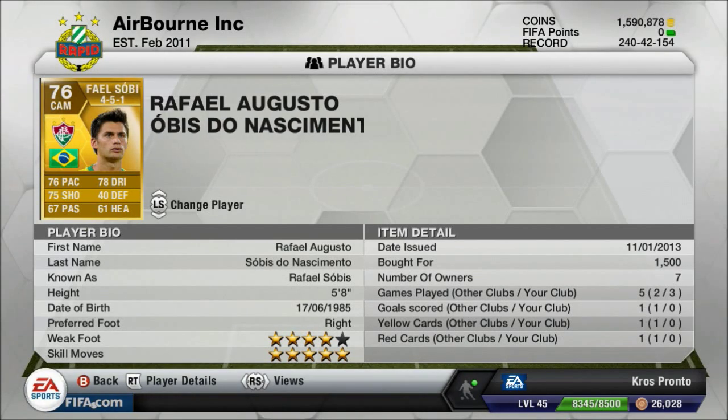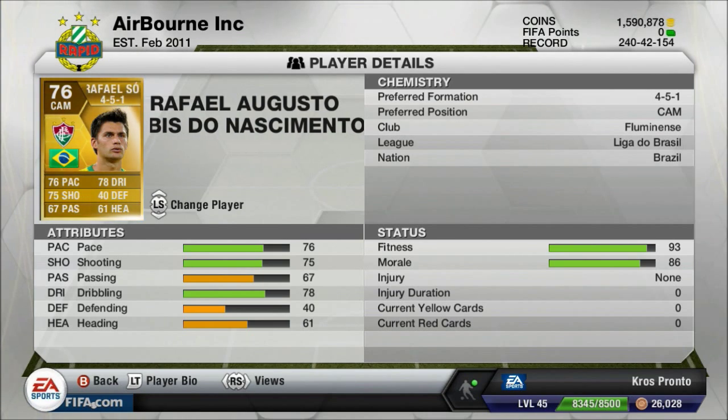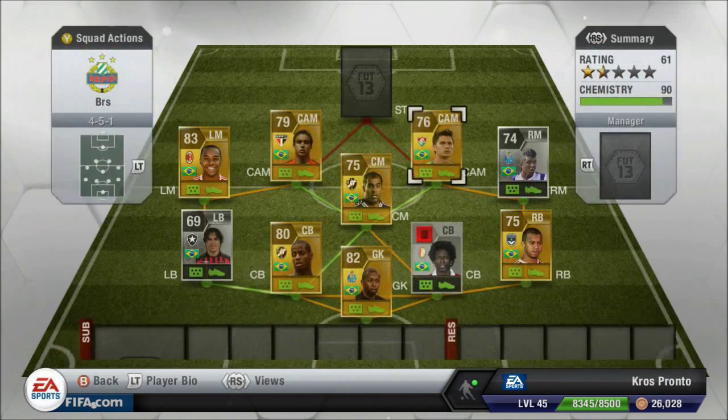Raphael Sobeis is the same — five-star skill, four-star weak foot, 1,500 coins. He's got almost as good stats as Jadson, but I personally prefer Jadson.